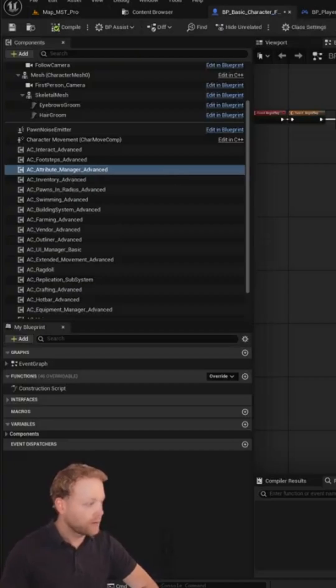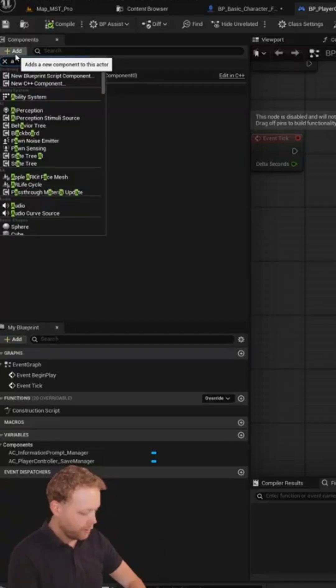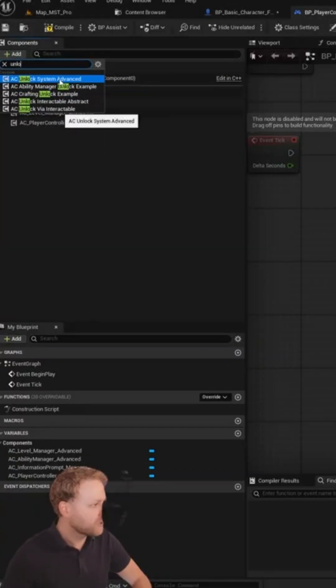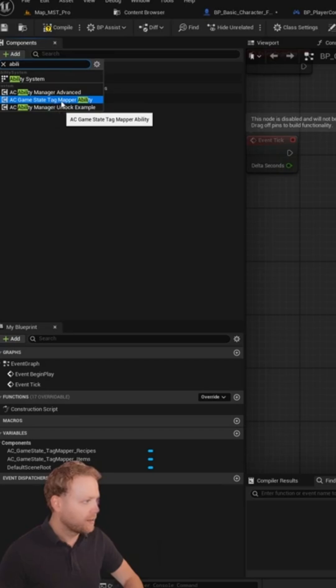On the Pawn itself, we want to click on the Attribute Manager and set Use Mana. On the Play Controller itself, we want to add our Ability Manager, but also our Level Manager and Unlock System Advanced. And now on the GameState itself, we're going to add GameState Tag Mapper Ability.